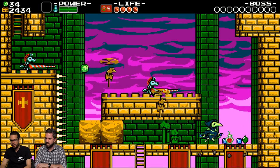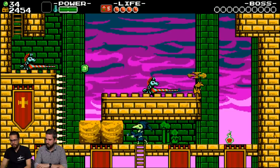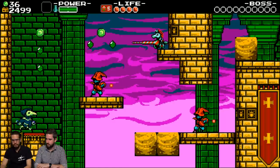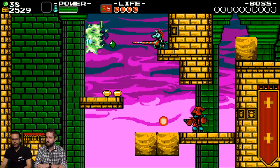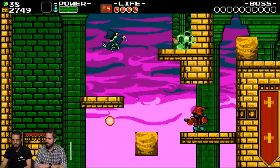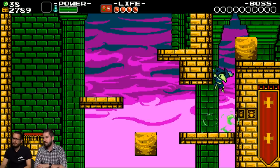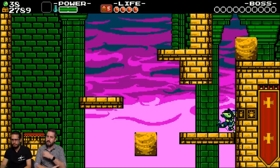Something mysterious up here. This looks like an alternate route. Got a coin. The funny thing is figuring out when you shouldn't double jump - when you shouldn't explosively jump - because you can't really control yourself once in the air.